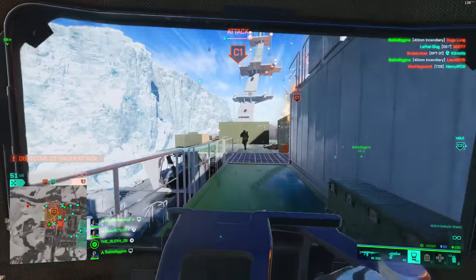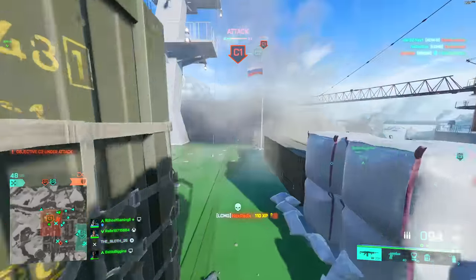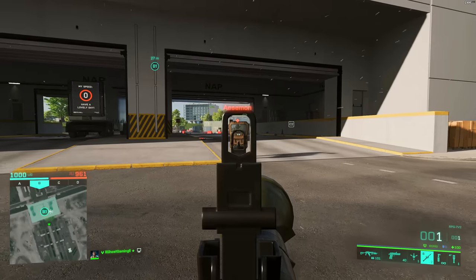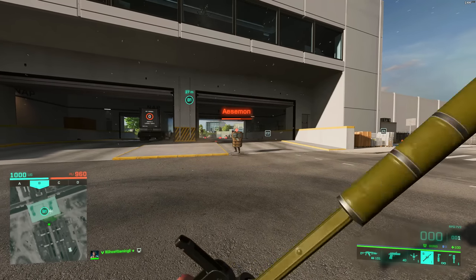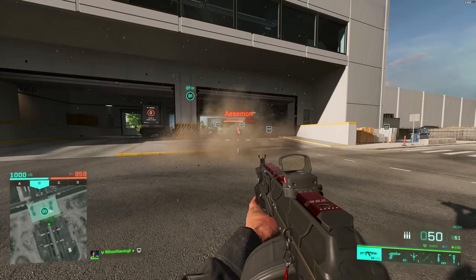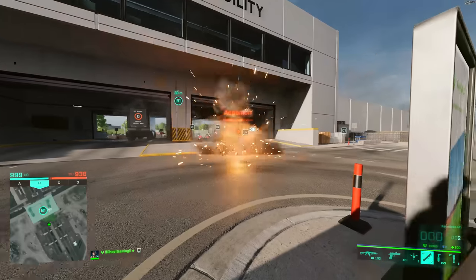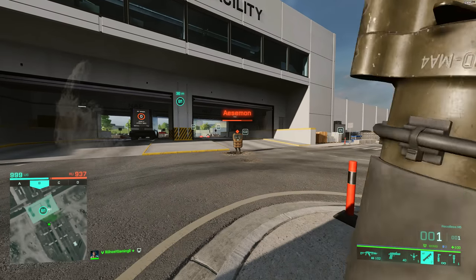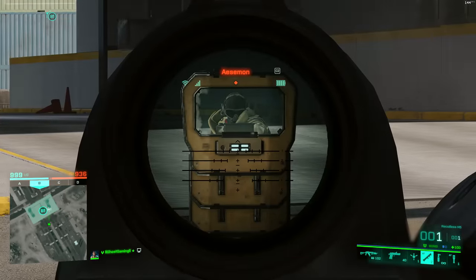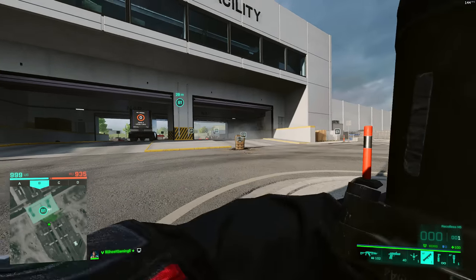Okay, without further ado, let's move into some testing and see just what is effective against Dozer and what isn't. Starting off with the RPG, as you can see that does 36 damage — it also triggers the shield-away animation, the new animation that came in with Season 5. The M5 also does 36 damage, so even though the RPG is more powerful against vehicles, it seems to have absolutely no additional effect on Dozer.